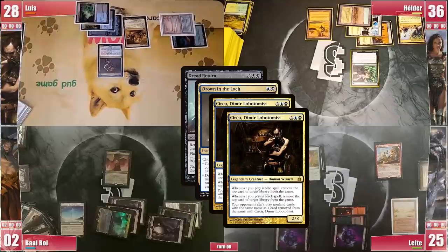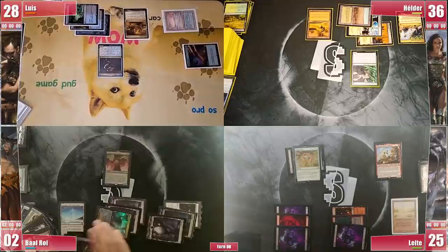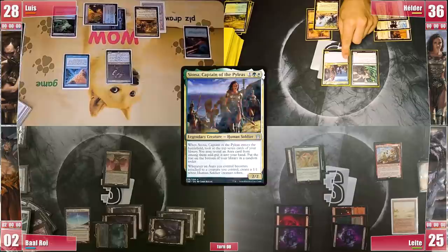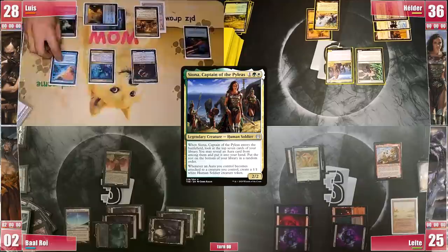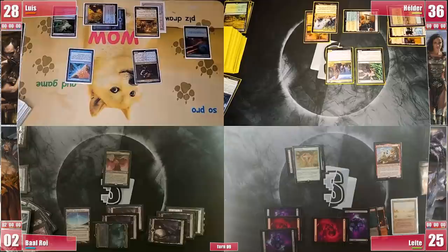Circu triggers twice and Luis targets both Helder and Leite — Leite is also thrown out of the game by exiling Worldgorger Dragon, and Helder exiles a Grafdigger's Cage. Baal accepts his fate and discards to hand size before passing. Luis gets to his turn and casts Counterbalance, triggering Circu and targeting Leite, exiling a land. Helder casts Siona triggering Counterbalance — Luis reveals a Lim-Dûl's Vault. Siona's trigger fizzles. He plays a tapped Temple Garden and passes. Leite plays a Mountain and escapes Kroxa, momentarily forgetting about the Vault. Counterbalance does its thing and Leite passes. Baal gets to his turn and taps out, losing as he attempts to draw from an empty library.